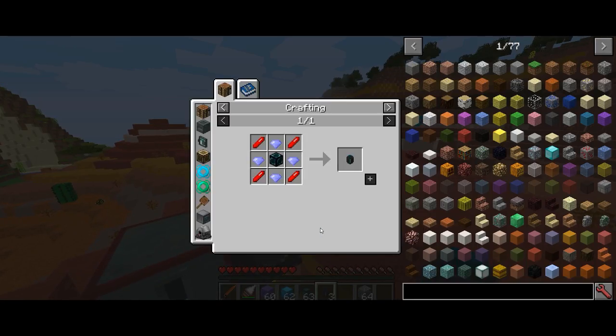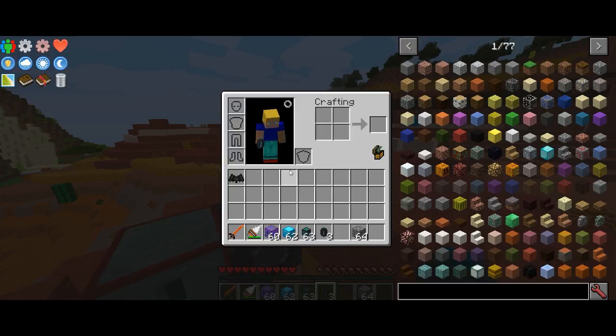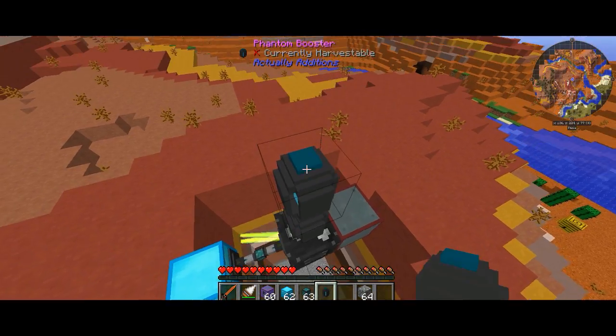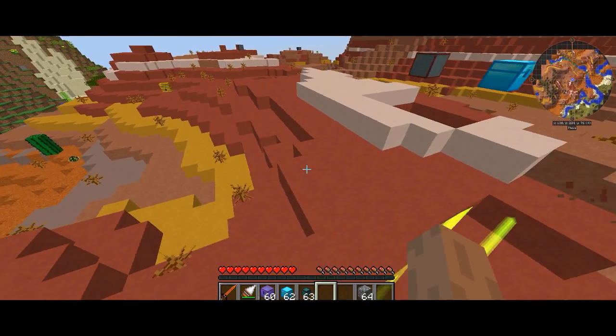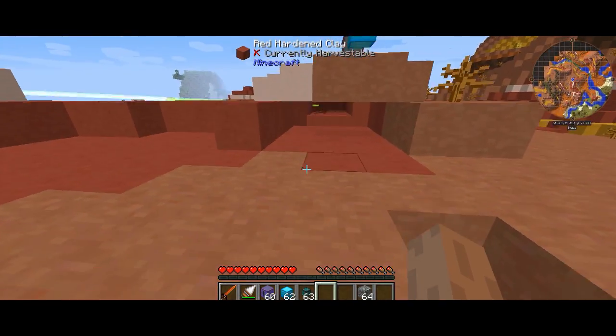Now I'm going to show you what the phantom boosters do. You can craft these — they use crystals processed in the atomic reconstructor, ender casing, black quartz empowered crystals, and ender pearls. If you get three of these, you can essentially increase the radius of the machine. I believe you can stack them up to about three. After resetting, it should start on the very top layer and mine all of those blocks.